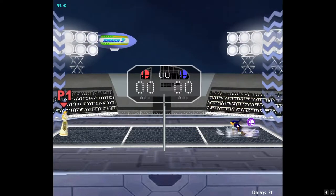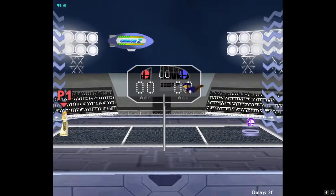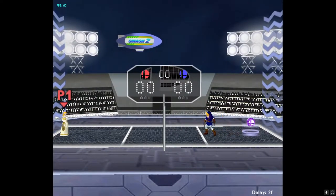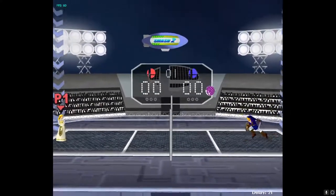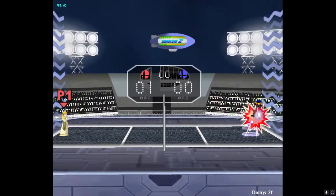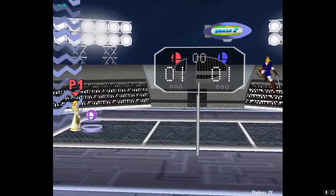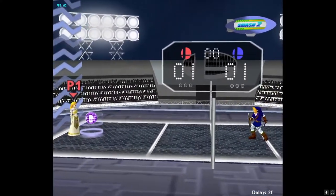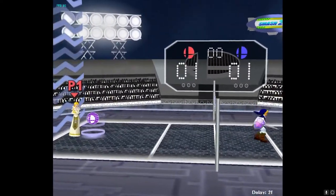Nothing too crazy — just building some damage and mixing up with down air and up air, because that's pretty much his best moves in the air. His smash attacks aren't insane; you could probably find some good moves with down smash because it also sends it at a good angle, but it's kind of like a weaker down air. Seems like down air and up air are certainly his best moves overall. Not too great, but down air and up air can definitely carry him.